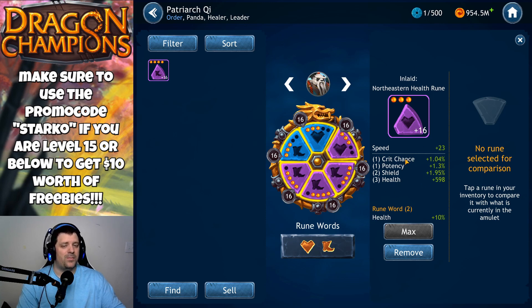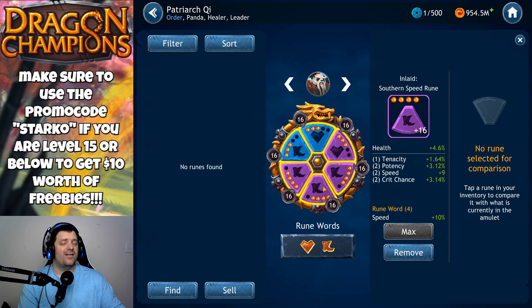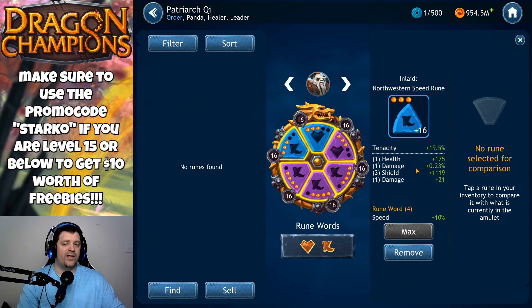The skill priority for primaries is Speed, HP, then Tenacity. For the northeast rune slot, go with Speed as the primary. For the south rune slot, go with HP as the primary — ideally with Tenacity and Speed as secondaries. For the northwest slot, go with Tenacity as the primary, since Tenacity reduces the chance of debuffs being applied to you, which is a huge advantage. The two best rune sets are two HP runes and four Speed runes.